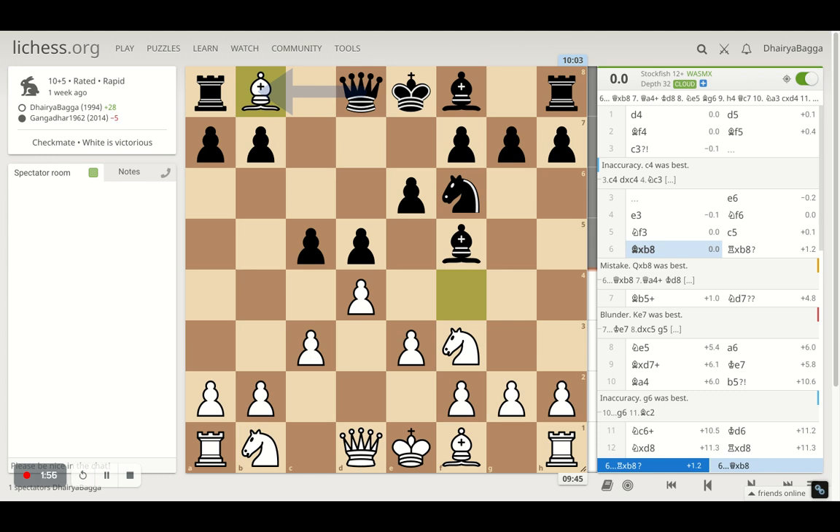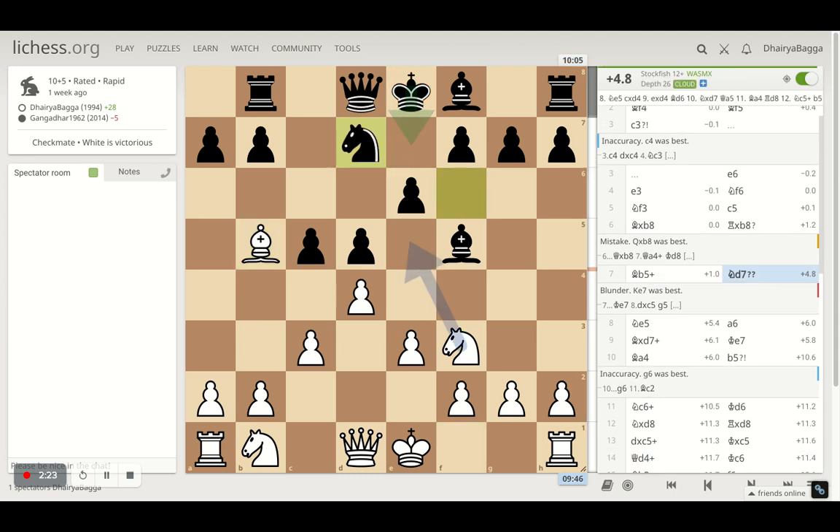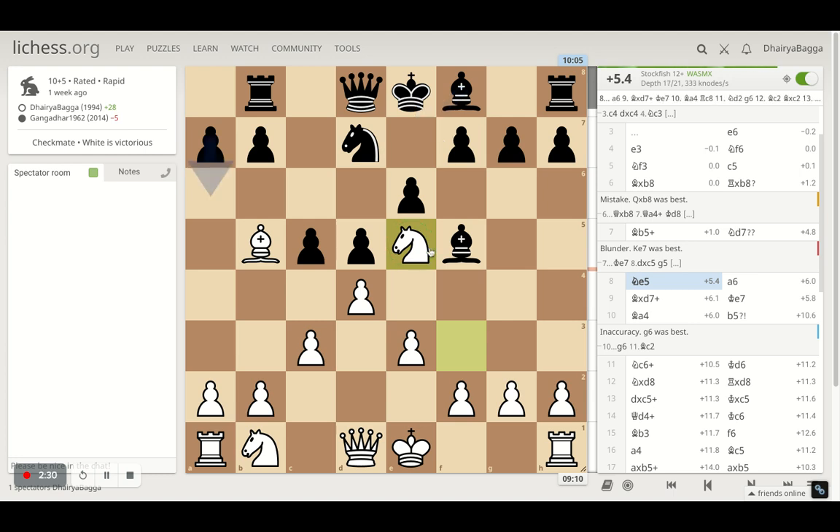Opponent plays knight f6, I went with knight f3, then pawn to c5 by my opponent, and I took the knight. My idea was simple: since the knight is not there and the bishop is also out, I can give follow-up checks and pressurize from the queenside by developing my queen and bishop hitting the king. Opponent takes back with the rook, bishop comes to b5 — that's a check. Opponent saves with the knight, which gives me the advantage to go ahead with knight to e5, a controlling square in the London. Two pieces are attacking and only the queen is saving it. Engine evaluation is already plus 5.4.